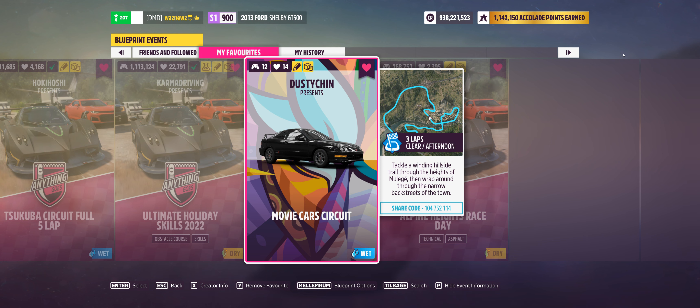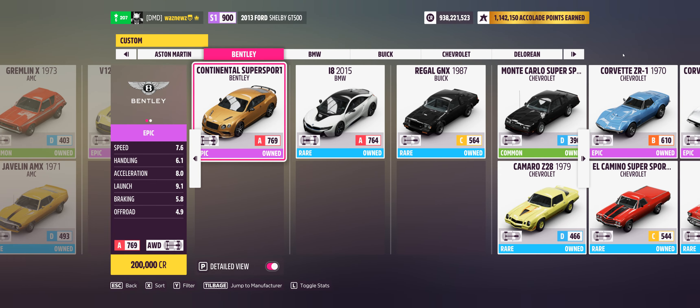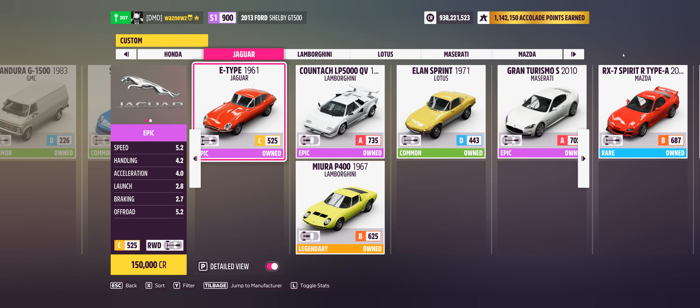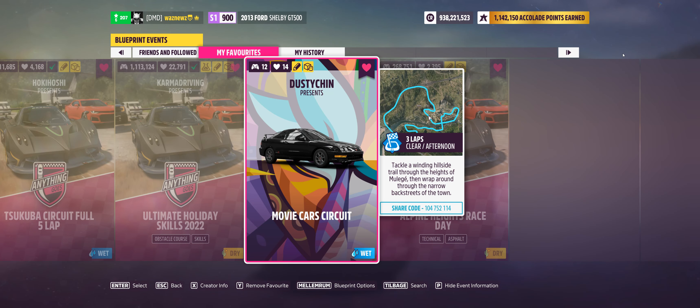Hey guys, welcome to another blueprint. This time it's Movie Car Circuit by Dusty Chin — three laps. There's no class restriction so you can use whatever you want, but the type of car is limited to classic movie cars, or at least cars used in movies.